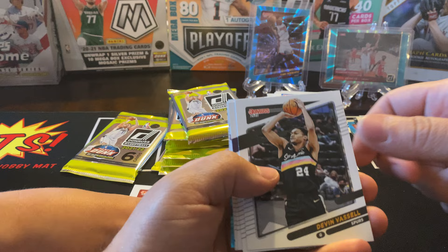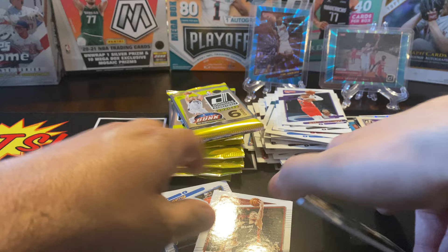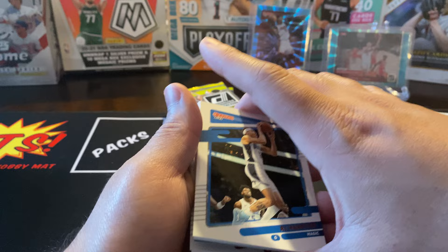Let's see what we got here. Miles Bridges, Derrick Rose, Gallinari, Wendell. We got a Franz Wagner. Great Expectations of Chris Duarte. Devin Vassell.